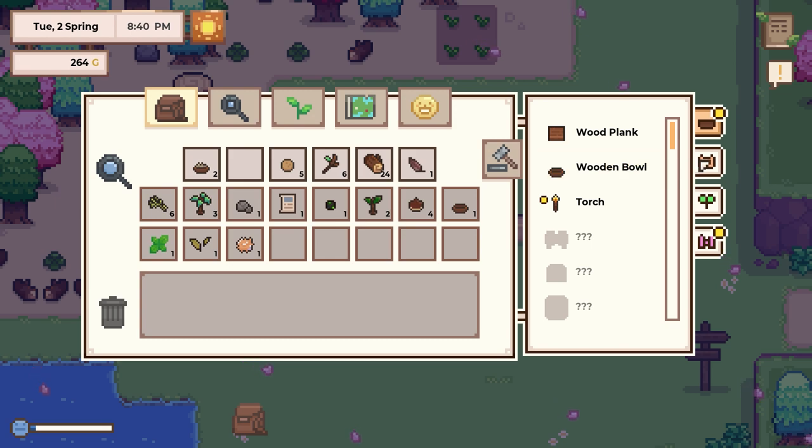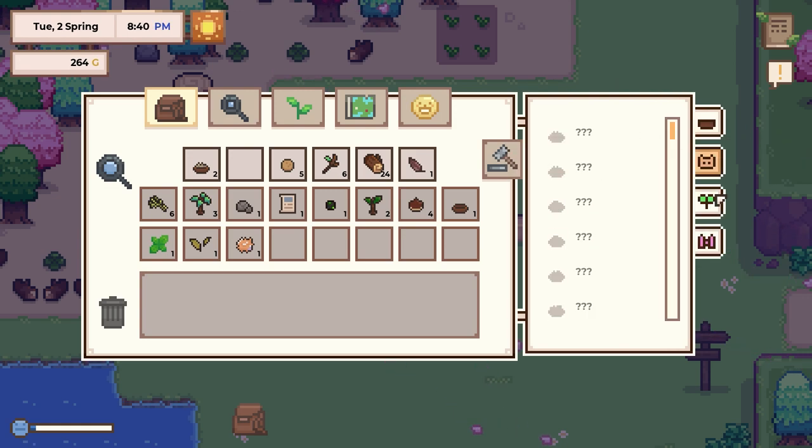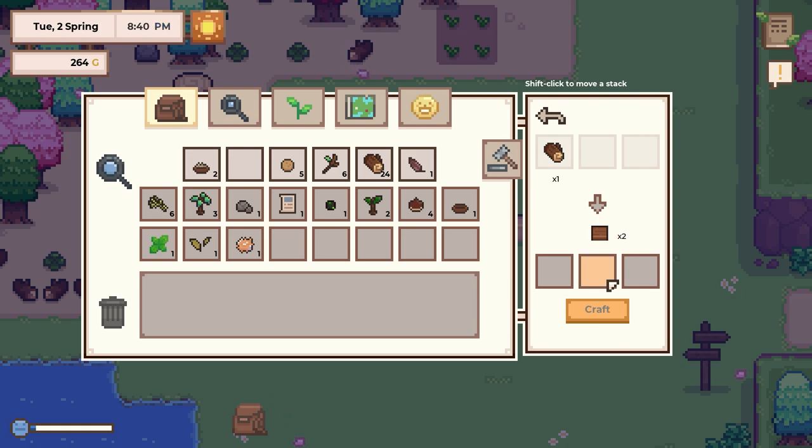In terms of my crafting — there we go. We learned about a wooden fence or a torch. A torch we can make with tree resin — we don't have that at the moment, but good to know. Lots of animal-based things here. Wood plank, wooden bowl — if we get a wooden plank, one log equals one plank. I can craft — there we go. I'll craft a few more and just get some experience doing that. We got another bowl, stack those things back up.